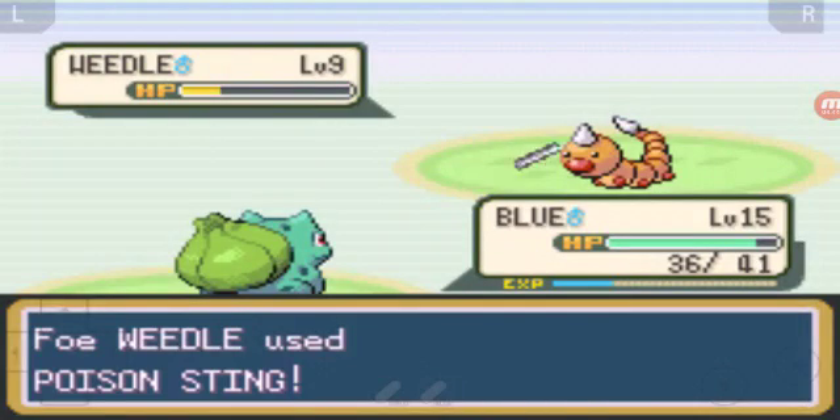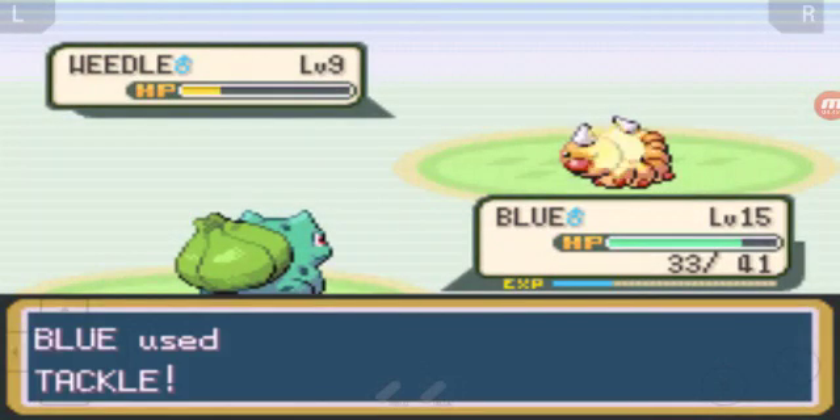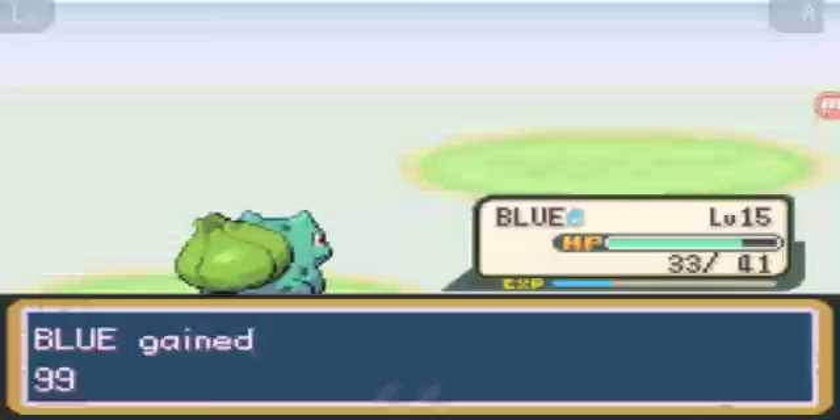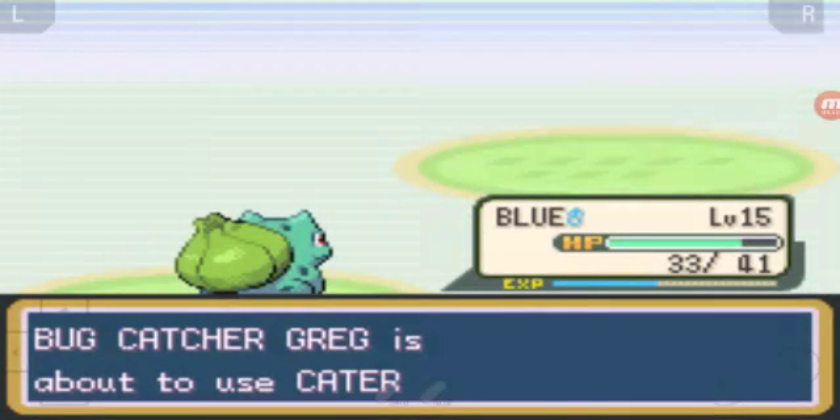He used Poison Sting. That's alright. We killed him - we made him faint. Okay so we're almost there to level 16 to get him to evolve into Ivysaur.